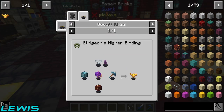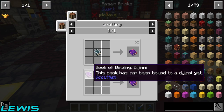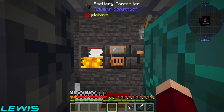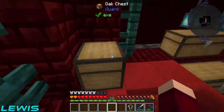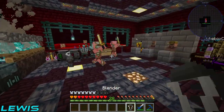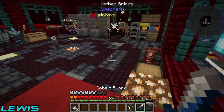Just before we started the episode I thought I'd be useful and melt all of our gold ore into silver - just being a useful guy. Turns out we need one gold ore. So I'll go get some more gold while you try to set up the other stuff.